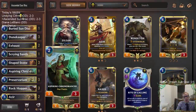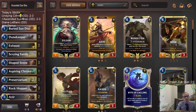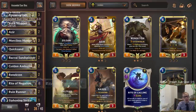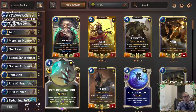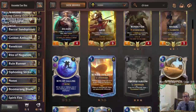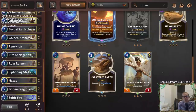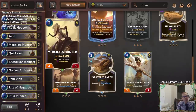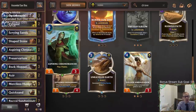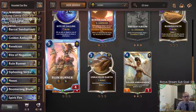I liked the Chronomancer — it looked good and I kind of want more of it. Rockhopper was fine but not really that great. Rite of Negation didn't look very good, so I think we should drop one of those and get a second Chronomancer in here. Chronomancer helps set up the hand and find our champions, Boomerang Blade, Spirit Fire, Siphoning Strike, whatever we need. It can even find Rite of Negation or Quicksand when we need it.